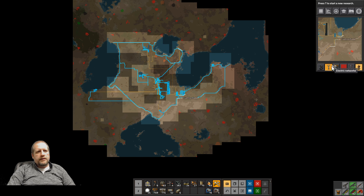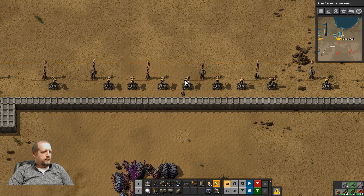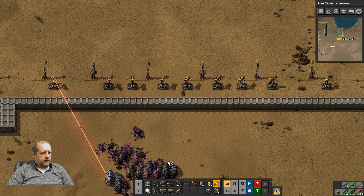Let's turn off pollution and look at the turret coverage — that's good. I wanted to see an overlay of radar coverage. We need a little bit in the middle here, and we don't need any here or here, but we need one down here too. So that half of the base could use some radar coverage.